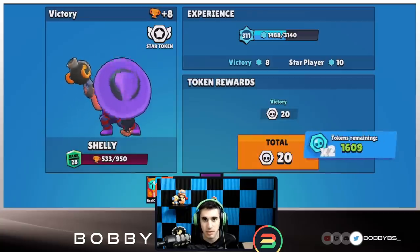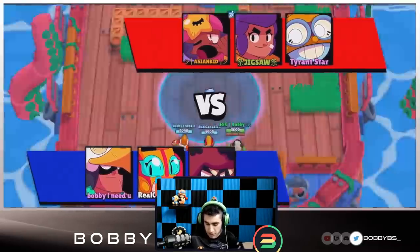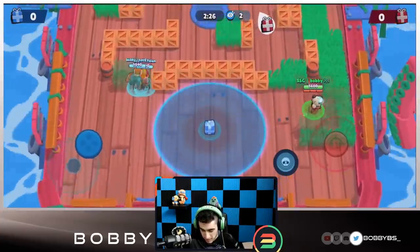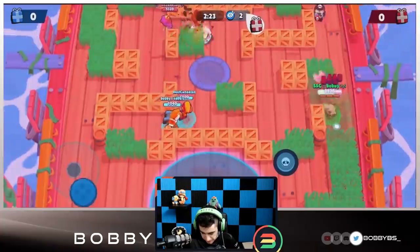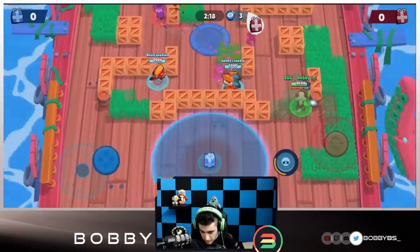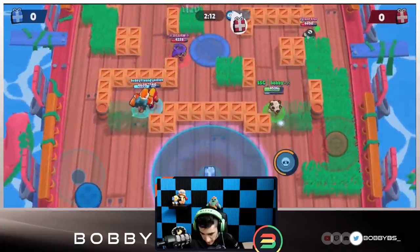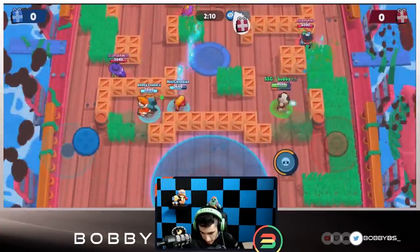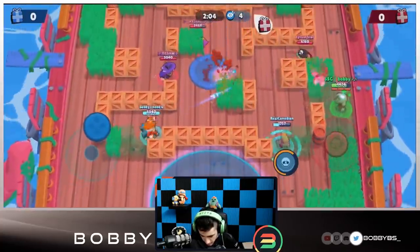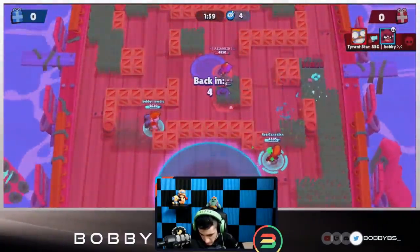Now let's move on to the next brawler — Nita. Nita is very very strong. We're facing Jigsaw and Tyrant; these guys have been running this mode for the last couple of days, so this is definitely going to be a true test. Tyrant's going to move up lane — he knows we're there. The reason Nita is so good is because Shelly is so commonly played and Nita actually counters Shelly. We're going to move up, try to get our super, and put our bear on the Carl or the Shelly.